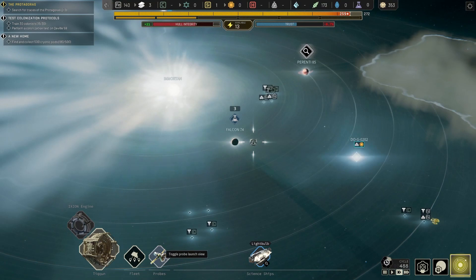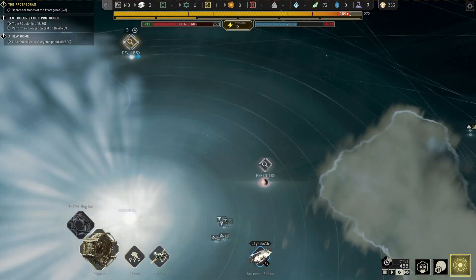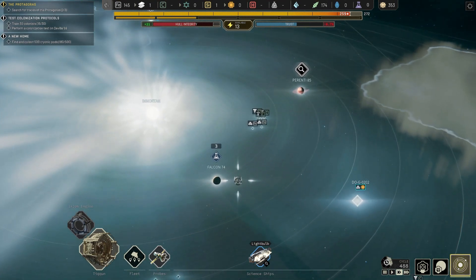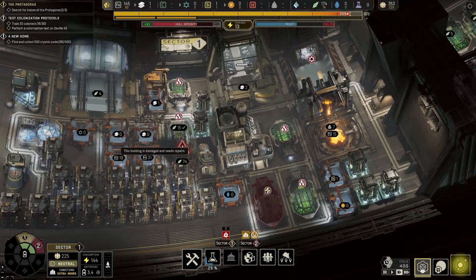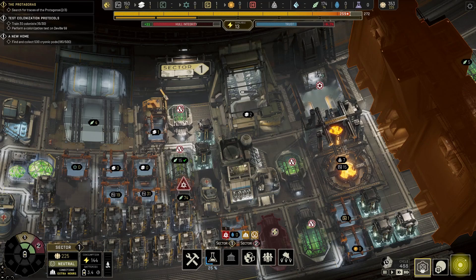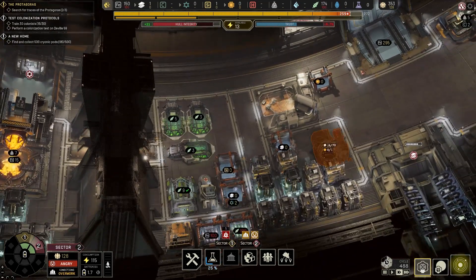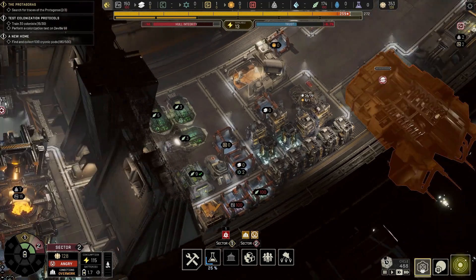Do we have any probes left? We don't have much of anything. An accident has occurred in the Tycoon — it really has. I'm surprised more of these haven't happened. 61% on our trust scale. I had a plan, but I think it fell through because we lost our electronic — the single thing we needed.